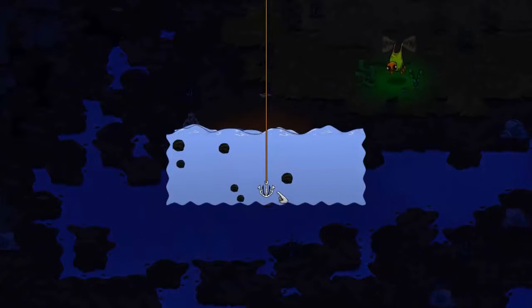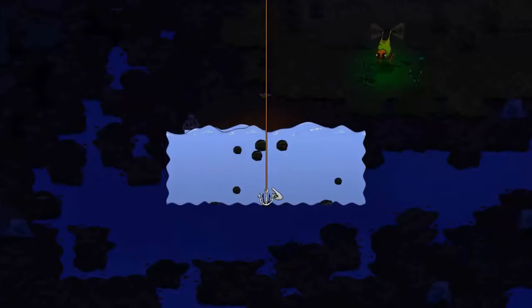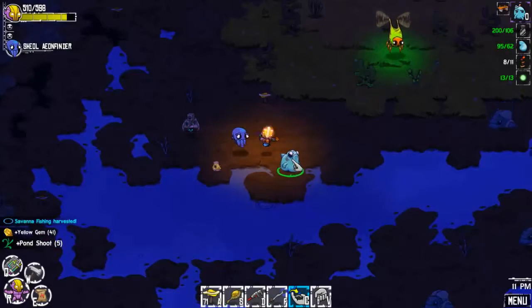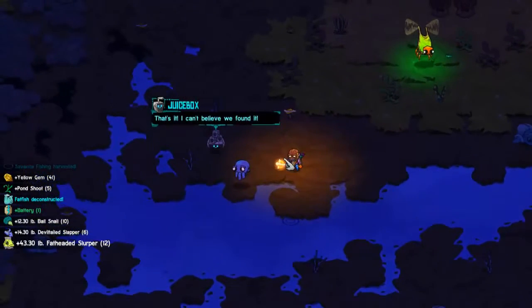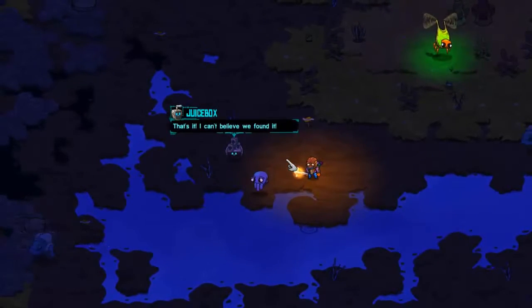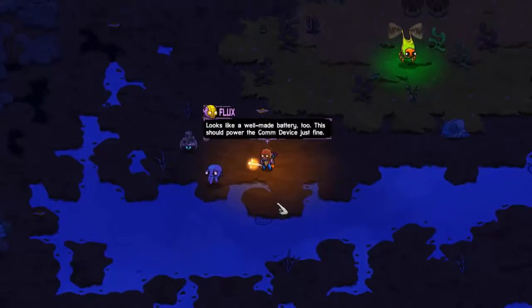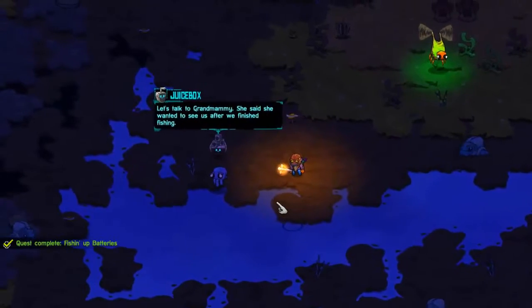I guess we'll go back and get that turtle egg going, but I really want to get the Glideopolis thing first. What is that? Oh, it's the battery! That's right, we were supposed to be looking for a battery. Looks like a well-made battery too. This should power the countervice just fine. Let's talk to Grand Mammy — she wanted to see us after we finished fishing.